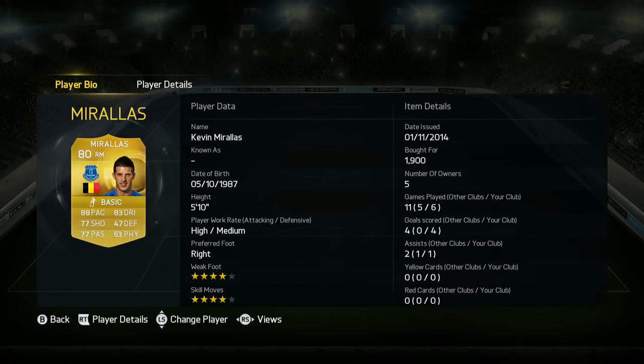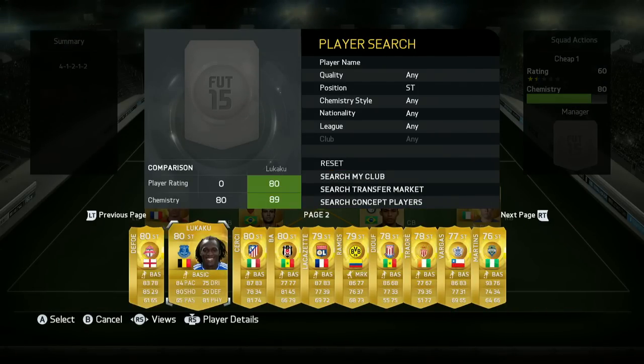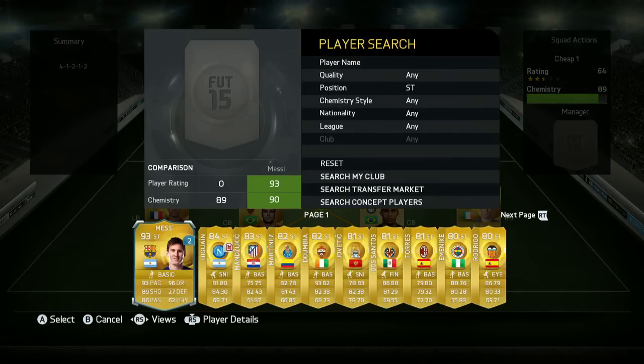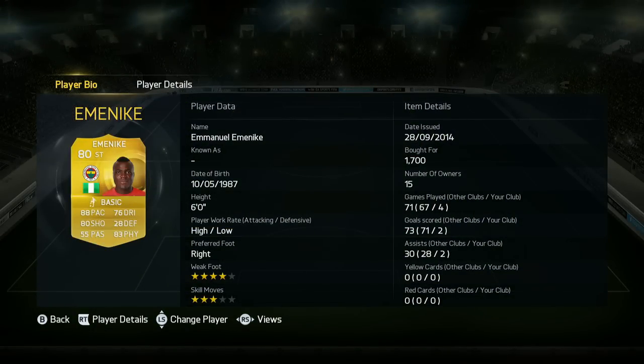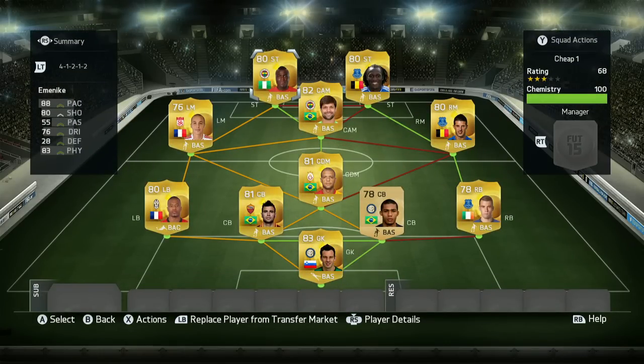You might be saying these guys don't have the best physical, but your left mid, right mid, and center attacking mid — it doesn't matter too much, because they're not going to be the recipients of the over-the-top through balls, which I really dislike doing. Emenike and Lukaku are the perfect pairing for this new patch, because they're strong, they've got great physical, brilliant shooting — both 80 — and they're fast. Even better, they're over 6 foot, and they both have high attacking work rates. This is why they are so good.